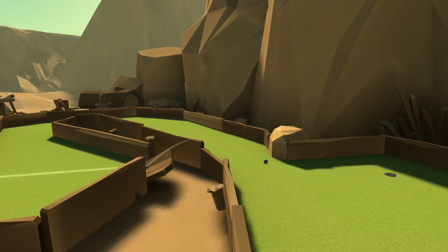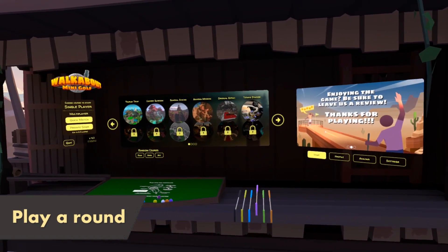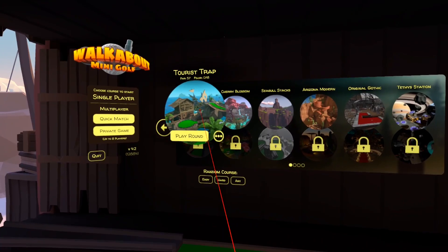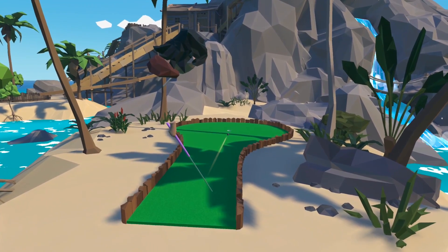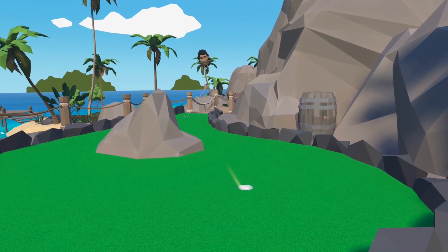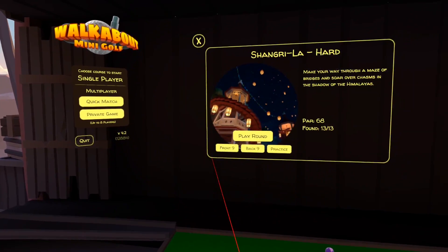Now let's look at playing one of the available courses. To start off with, it may be worth playing solo, with most starting on Tourist Trap easy. Click on the icon to bring up the course details and select play around. You'll then play the 18 holes in order, with your score counting towards your personal bests. If you want to let the game pick a course for you, you can also select a random easy, hard, or any from the shack.